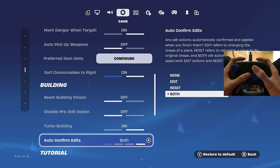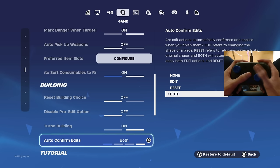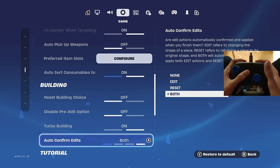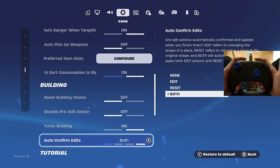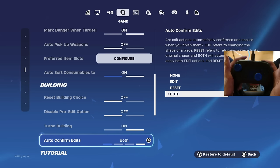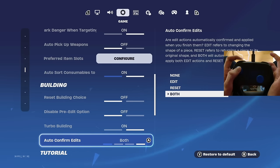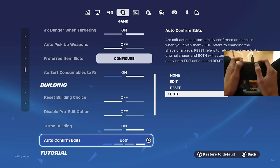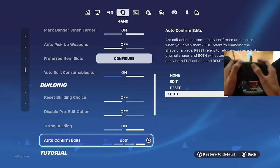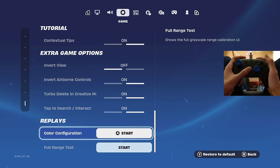I have auto confirm edits on 'both' — this makes it a lot easier and faster to edit, especially using my binds. To edit I press this button, then select and confirm. To reset I only press two buttons. I'll be getting into the details later in this video.